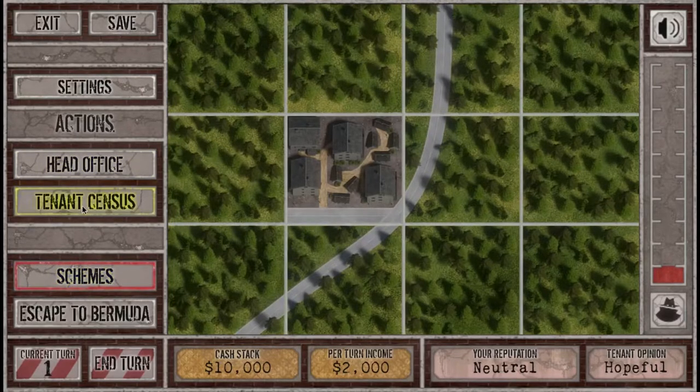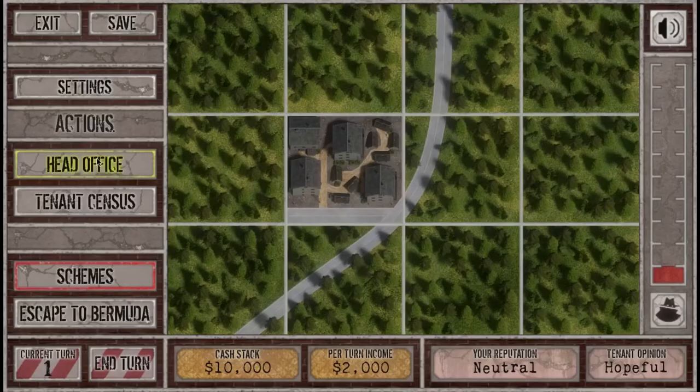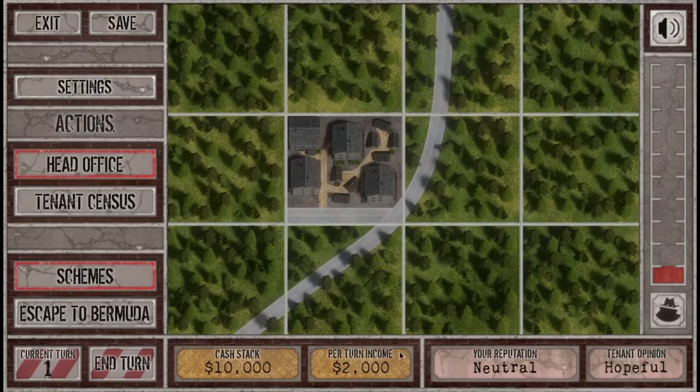Tenant census: amount of rent negligible, theft negligible, lack of forested areas negligible. My tenants remain hopeful that I will improve their living conditions — but that trust may not last for long if tested. If tenants get too cross they will riot, and there is a risk of getting lynched in the next riot — obviously I don't want that. I want to go to Bermuda and live on a beach drinking piña coladas. Expected length of the next riot: two turns. Head office: hire a PI to snuff out troublesome tenants, or hold a tenant survey and sell the info to the top bidder — three turns, you get $400. Let's do that.